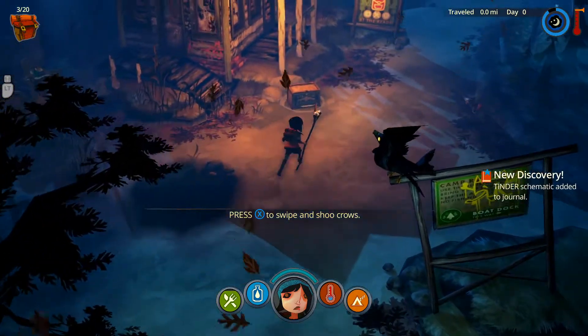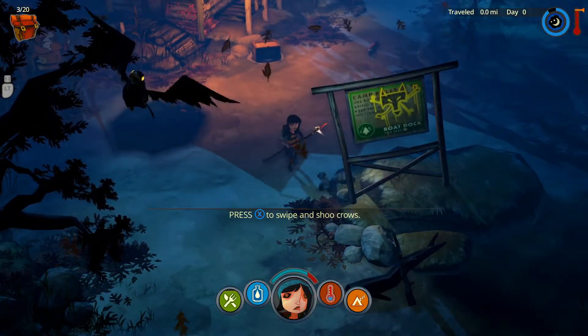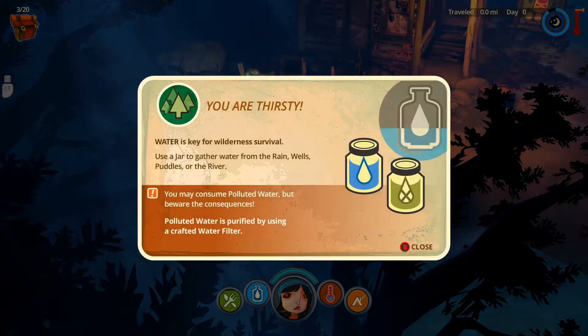Here's some sort of chest. Shoe crows — get out of here, crow! Water info: you're thirsty. Water is key for wilderness survival. Use a jar to gather water from rain, wells, puddles, or the river. You may consume polluted water but beware the consequences — polluted water is purified by using a crafted water filter.